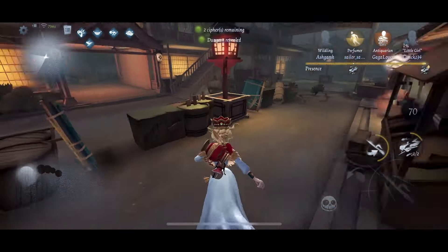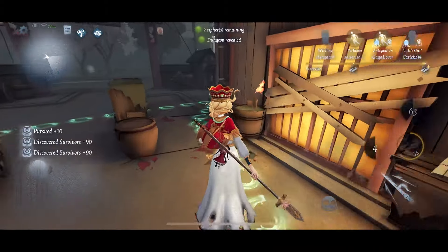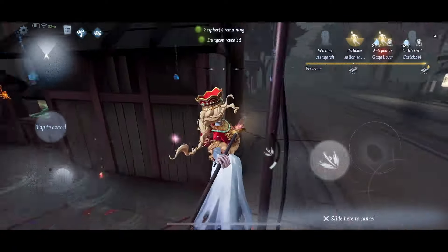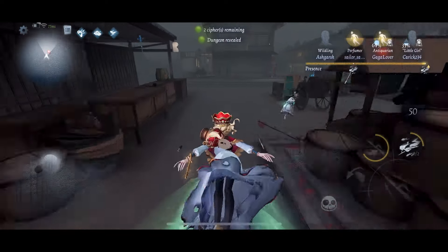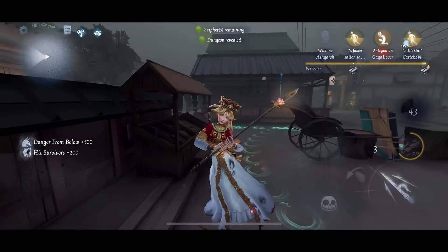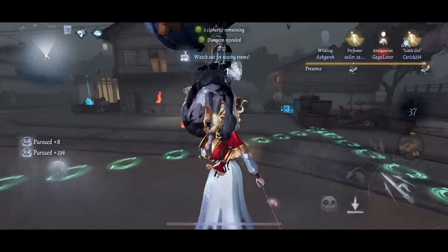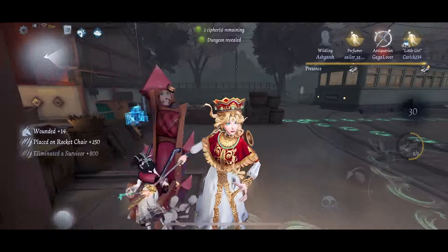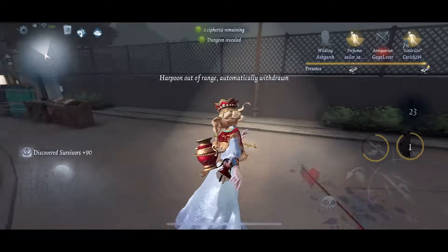Little Girl got that free rescue as I was only staring at Wildling, but that's okay because two of them weren't decoding. Now Anti has a lot of water on her — if we can get just one more hit on her she'll go down. That one harpoon covered both of these pallet areas so they have nowhere to go. I was also successful in landing a hit on Little Girl, so that will be helpful. By the sounds of it the Cypher has some progress, so let's just try to down Little Girl near the Cypher.